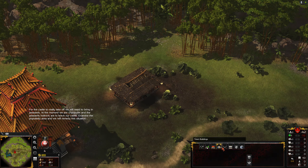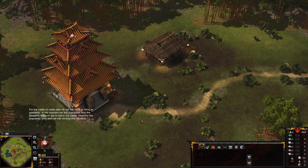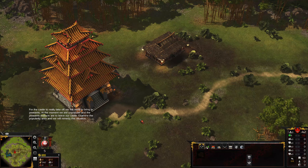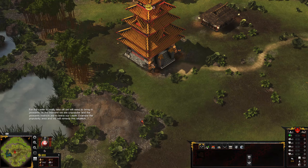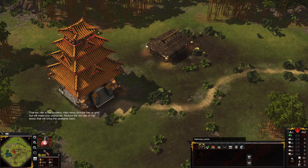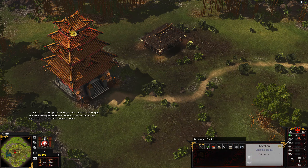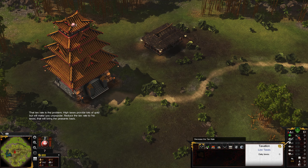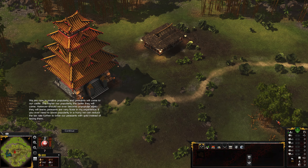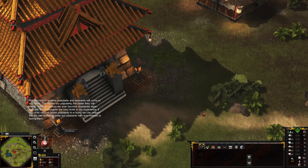For the castle to really take off, we will need to bring in peasants. At the moment we are unpopular and the peasants' instincts are to leave our castle. Examine the popularity area — the tax rate is the problem. High taxes provide lots of gold but will make you unpopular. Reduce the tax rate to no taxes. We are now in positive popularity and peasants will come; the higher our popularity, the faster they will come.